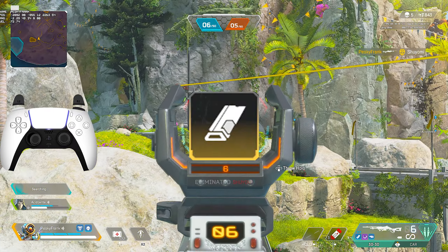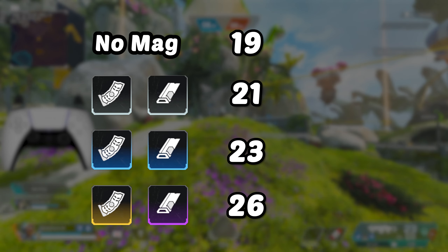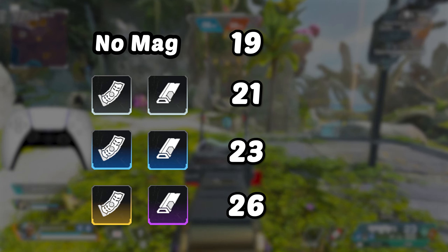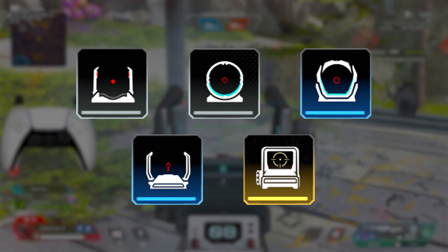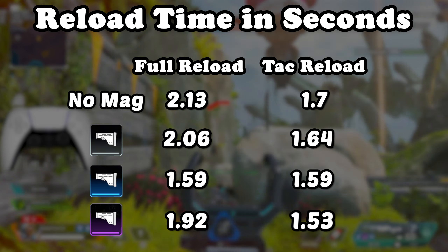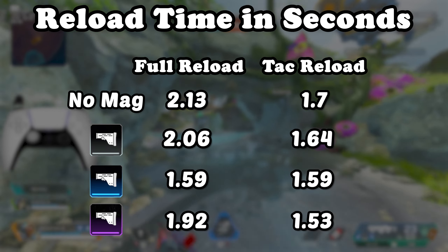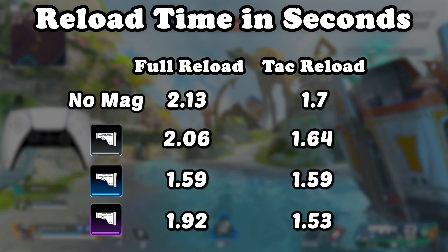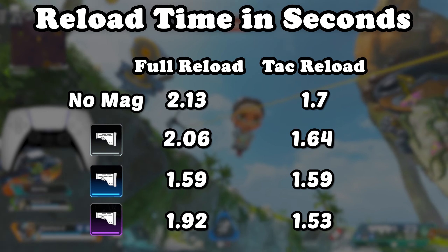It's important to note that the damage and rate of fire don't change with the different ammo types. Without a mag the CAR holds 19 bullets, but can hold a maximum of 26 with a purple or gold mag. You can equip five different optics, and you can reload in under two seconds with a tac reload using the purple stock. Remember: if you reload with at least one bullet left in your mag, you reload 30% faster than if your mag was empty — this is a tactical reload.